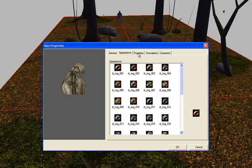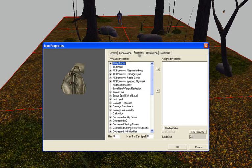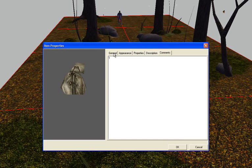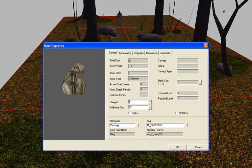If you'd like you can change the appearance, though you won't see it in-game — only in the inventory. You could also write a description. There's a difference between unidentified and identified descriptions: for the unidentified description you could say 'this is a strange looking ring,' and once identified via a spell, merchant, or leveling up, you give more details in the identified description. But that has no bearing on what we're doing right now, so let's just move on and click OK.